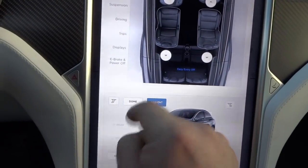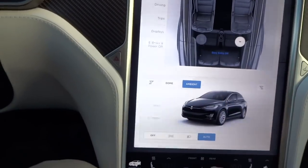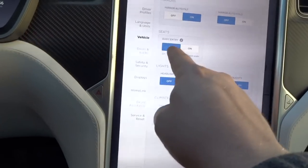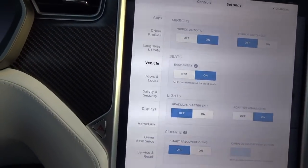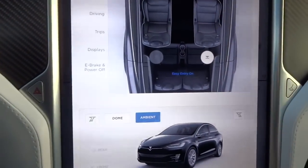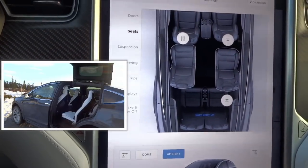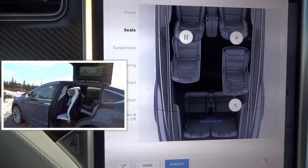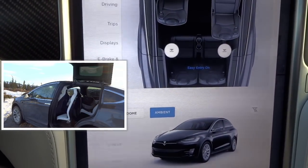I have to hold it — if I let go, nothing happens. But if I go to Settings, then Vehicle, and turn Easy Entry on, now it says 'easy entry on.' If I push here it will go automatically and it will be easy entry to the third row — amazing!